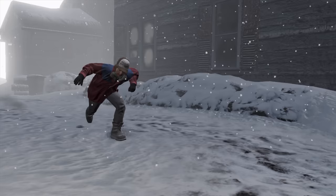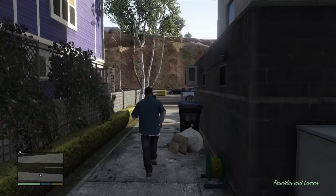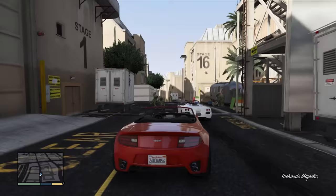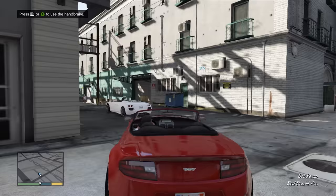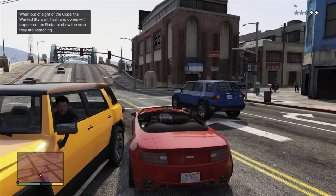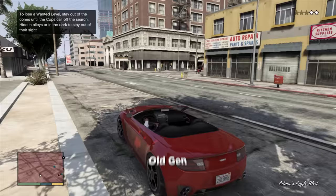This is where the poor character gets chased after. And here we go — the famous first mission with Franklin. This is just an amazing mission. Let's see how this plays out on the Xbox 360. Feels like a slideshow right now. It's just crazy to think that back in 2013, you wouldn't notice that this game literally runs at like 30 FPS and lower. You wouldn't notice it — it's just crazy to think.